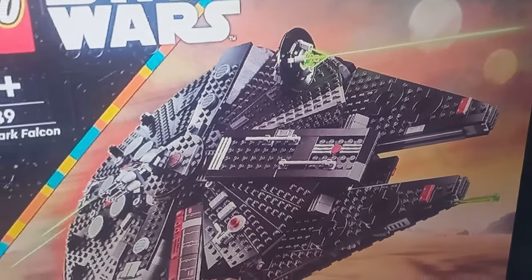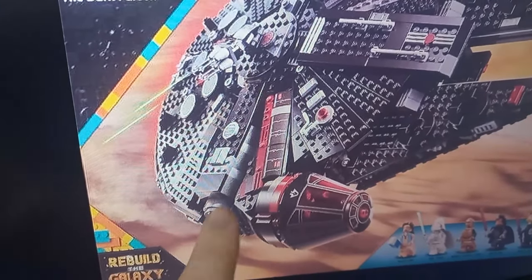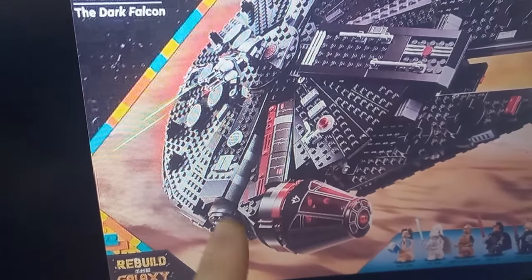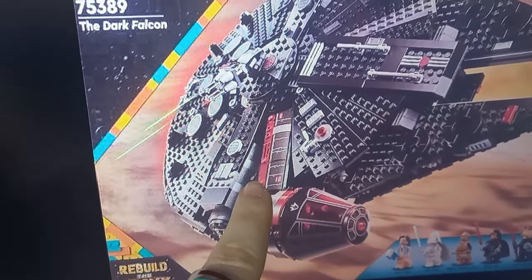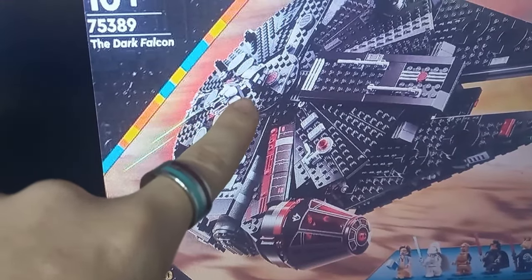There are a few red translucent tiles around and I'm a big fan of these stickers. Do we think that's going to be printed or will it be a sticker? I'd love for it to be printed, but I just think that's going to end up being a sticker — it has been on all the Falcons so far. Same with that top middle bit by the turret.